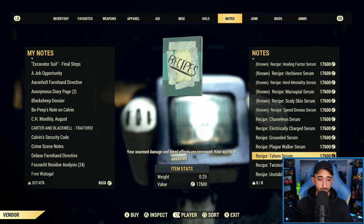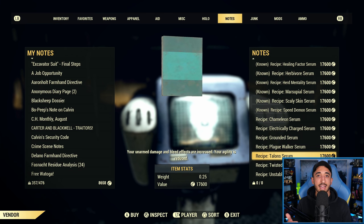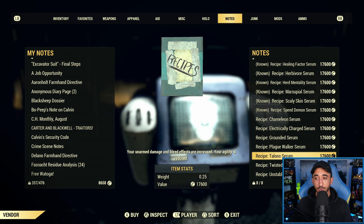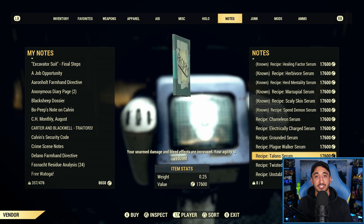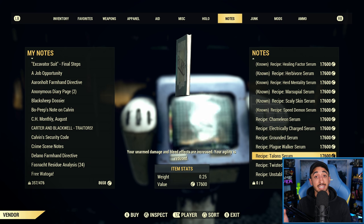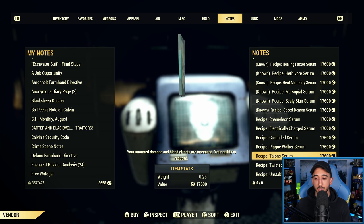Talons — if you do unarmed damage, you should be using this one. Your punching attacks deal 25% more damage and you do bleed damage, but it decreases your agility by four, which decreases your AP and your ability to sneak. So if you are a sneak build, don't use this. If you are anything other than a punching or unarmed build, don't use this. If you do have that specific build, Talons is a nice way to increase your damage — just keep in mind the downside to agility, and Class Freak can help counteract that.